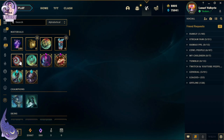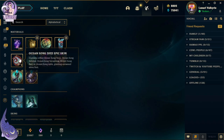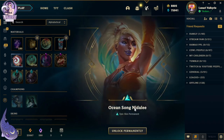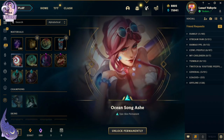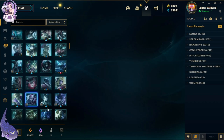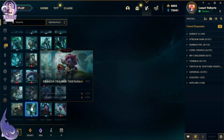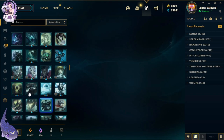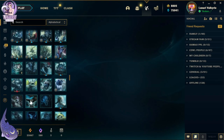We have two epic skins. Oh hey, we got the Ocean Song Nidalee first — let's go! That's a straight-up free skin, that's awesome. Gotta re-roll. Oh my god, the Ashe skin is so pretty — gorgeous! I've been playing nothing but TFT whenever I do play League, and I should really show you guys more skin showcases.